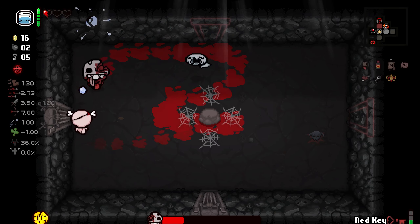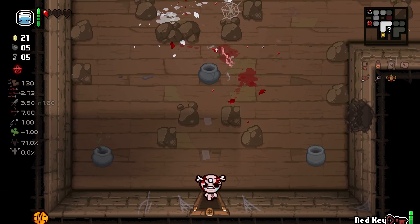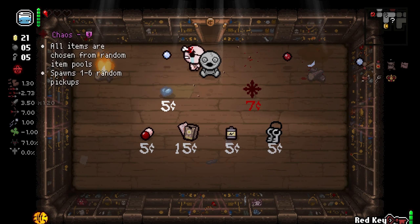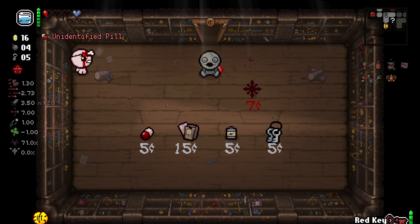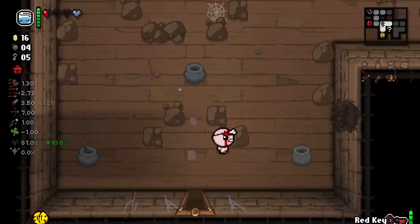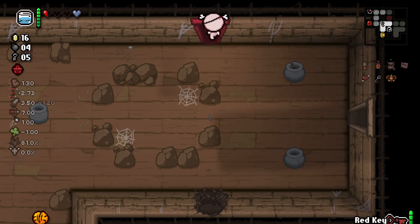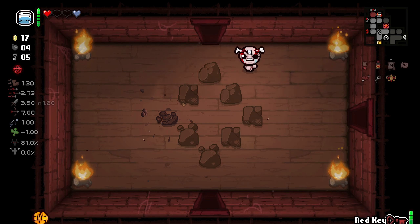I absolutely think Knockout Drops is doing more harm than good. Shop first. Chaos — no. Chaos, I think, actively hurts this character. So I'm going to take this because I don't want to die. And check out what's in here — just a battery, nothing too useful. And now we get to check out what's in this third room: a singular half red heart and a penny.